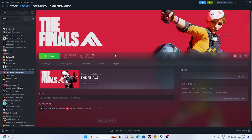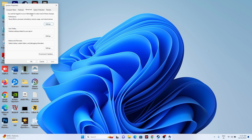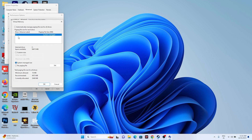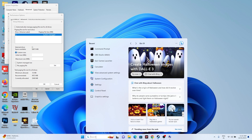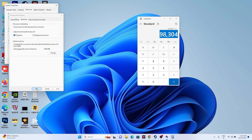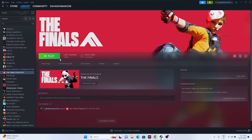You should also increase your virtual memory. Search for 'View Advanced System Settings,' go to Advanced > Settings > Advanced > Change. Uncheck 'Automatically manage' and select your local C: drive, then choose Custom Size. Set the Initial Size to 1.5 times your total RAM in MB (e.g., for 32 GB RAM: 32 × 1024 × 1.5 = 49,152 MB) and the Maximum Size to 3 times your RAM (32 × 1024 × 3 = 98,304 MB). Click OK and try launching the game.